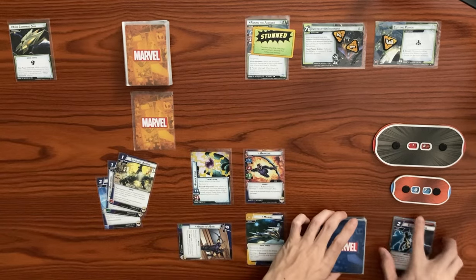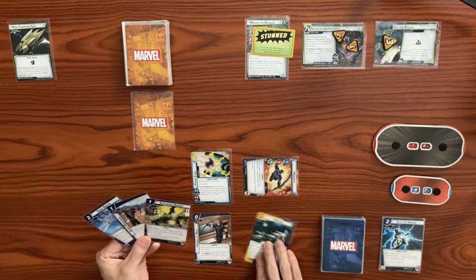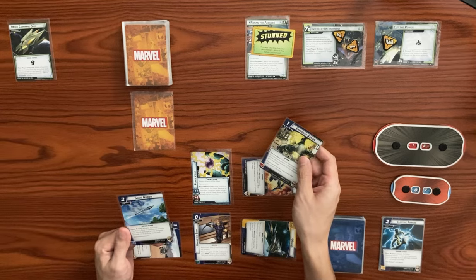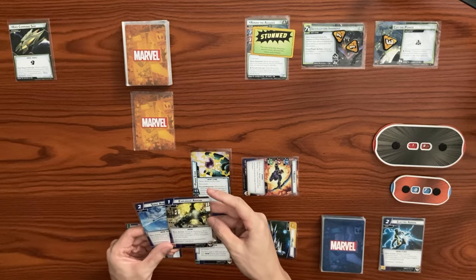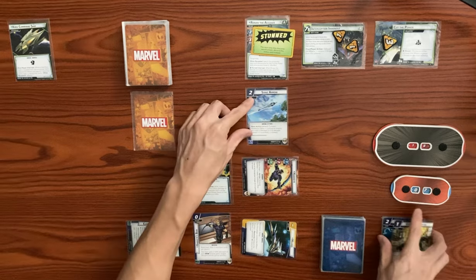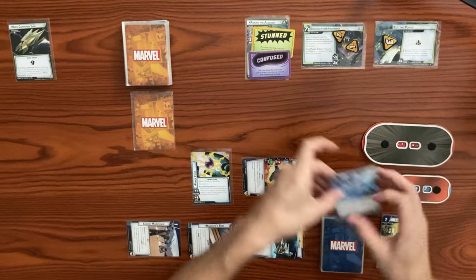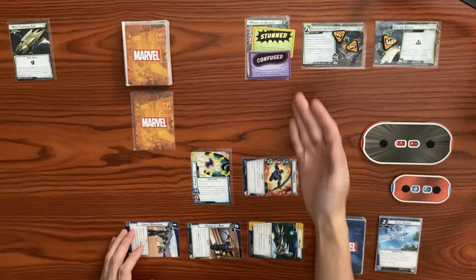Next, we're going to use our hero ability Quickdraw — exhaust Hawkeye to ready up Hawkeye's Bow. Let's exhaust the Milano to generate one resource so we can play Expert Marksman, which is a one-cost upgrade. We can exhaust this card to generate a wild resource for an arrow event. Then we're going to use Expert Marksman as a second resource so we can play Sonic Arrow — hero action, exhaust the bow, confuse an enemy and do three damage to it. We're going to confuse Ronan and bring him from 18 down to 15. I thought this would take three threat off a scheme to clear Cut the Power, but it does not. We have Ronan stunned and confused, so that's something. That ends our turn.